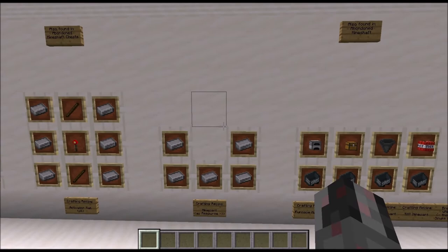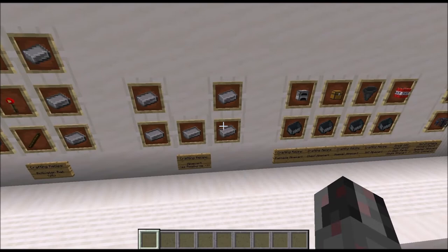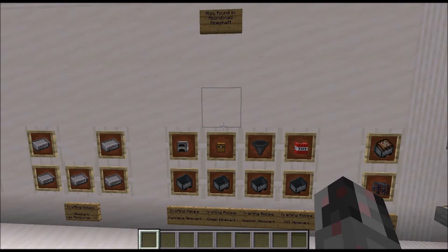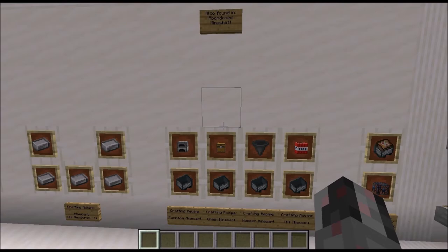That's the rails. Now for the minecarts you will need to first craft normal minecarts out of 5 iron ingots. And if you want to go further you can combine a normal minecart with either a furnace, a chest, a hopper or a TNT block to get a corresponding furnace minecart, chest minecart, hopper minecart, and TNT minecart.